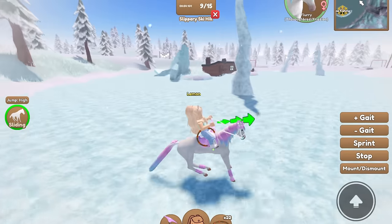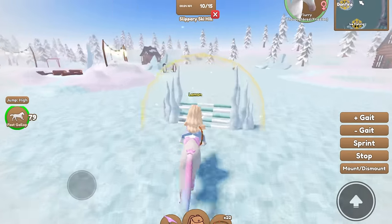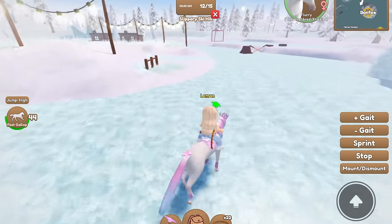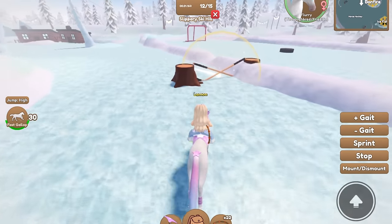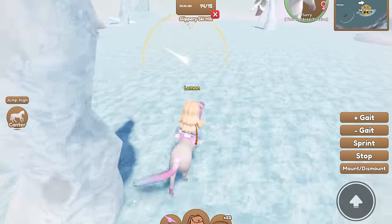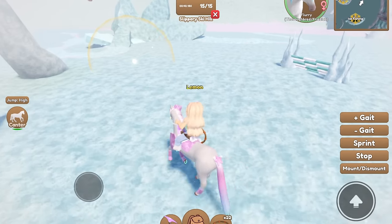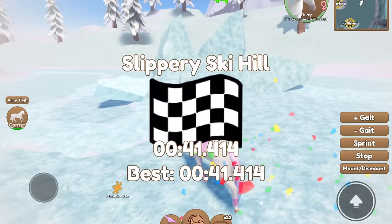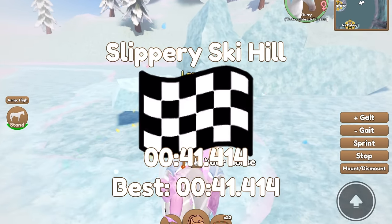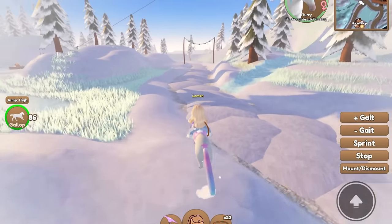Once you reach the bottom it goes back into a normal gallop, then you go around a loop and jump over hurdles to complete the race. That took me 41 seconds and I got a golden snowflake for completing it.